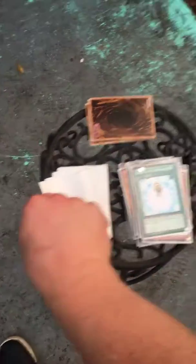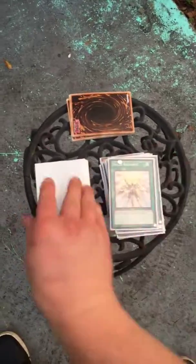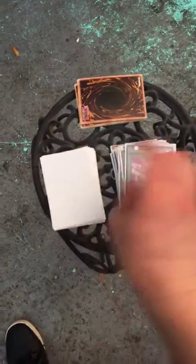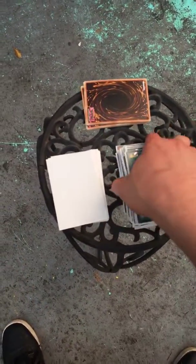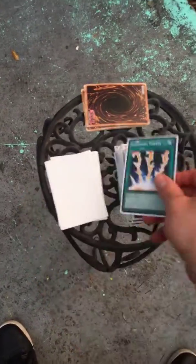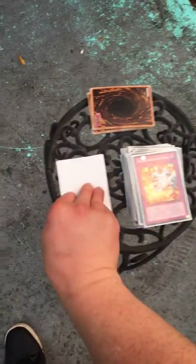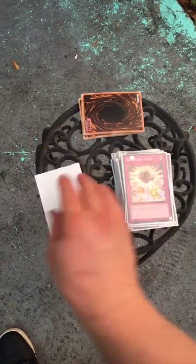Next up, three Charge of the Light Brigade, three Solar Recharge, three Monster Reincarnation, one Dark Hole, two Mystical Space Typhoon, one Lightning Vortex, one Foolish Burial, three Breakthrough Skill, and three Beckoning Light.